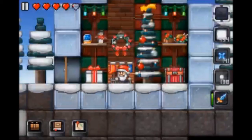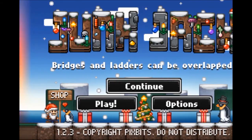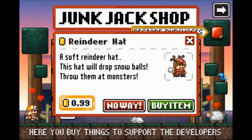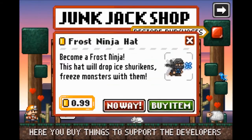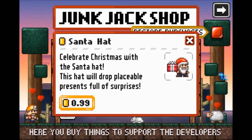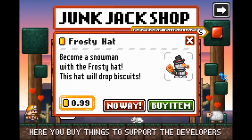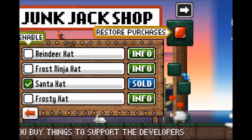And that is it for all of the craft notes. How to get all of the items for these craft notes will be in the description down below. If none of that got you in a festive mood, maybe one of these new hats will. In the Junk Track shop, there are four brand new hats for sale: the reindeer hat, which will drop snowballs that can be thrown at monsters; the frost ninja hat, which will drop ice shurikens that can freeze monsters; the santa hat, which will drop presents full of surprises; and the frosty hat, which will drop biscuits and make you look like a snowman. All these are 99 cents as an in-app purchase.